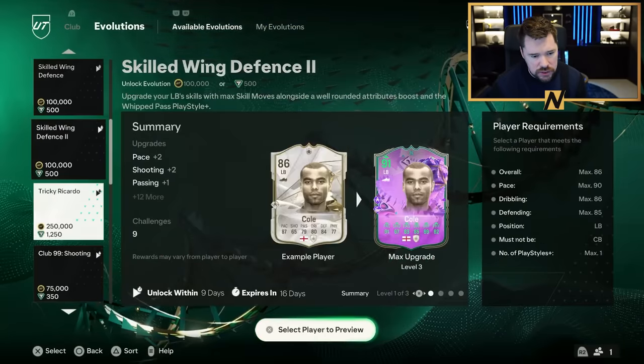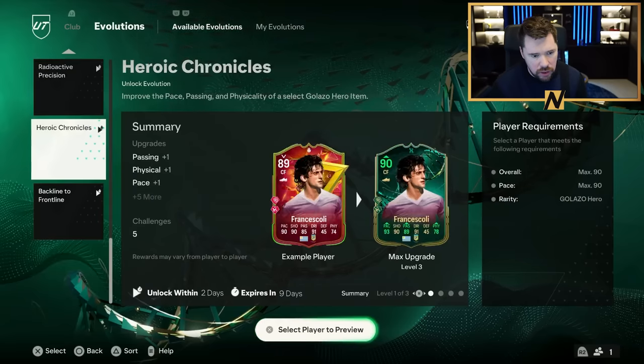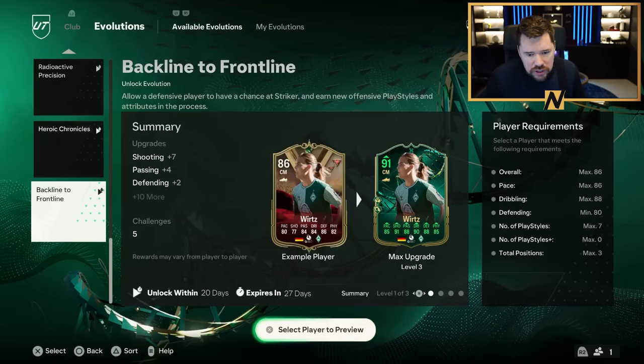All trades 1 and 2, skilled wing, club 99 shooting, birthday magic 1 and 2. Oh, backline to frontline - we have got a new Evo, and it's a free Evo again.